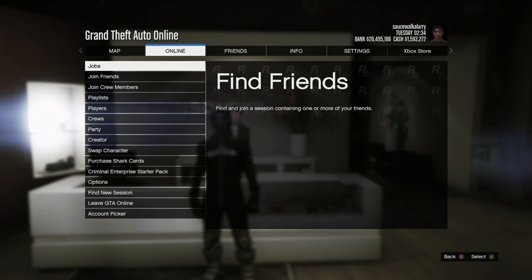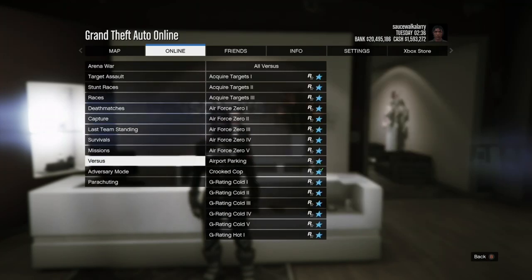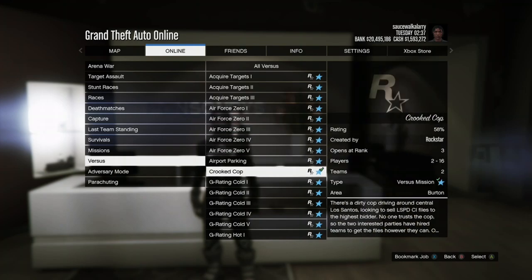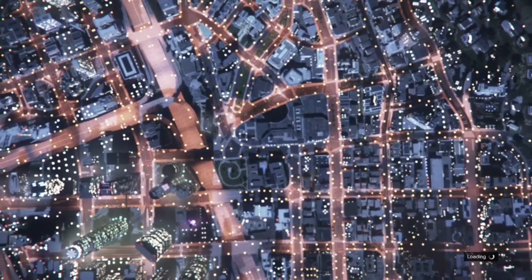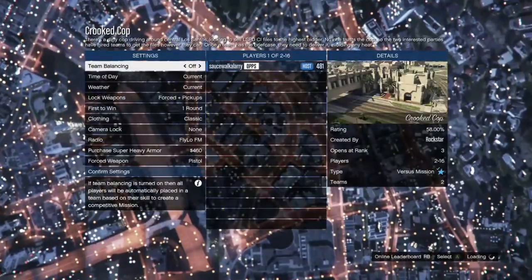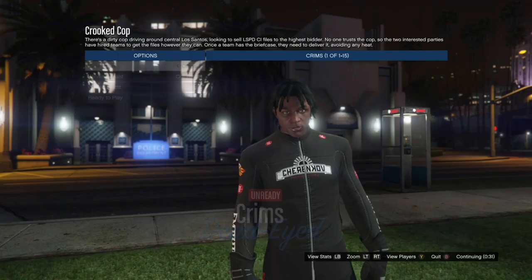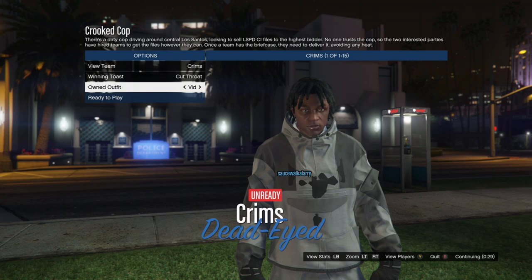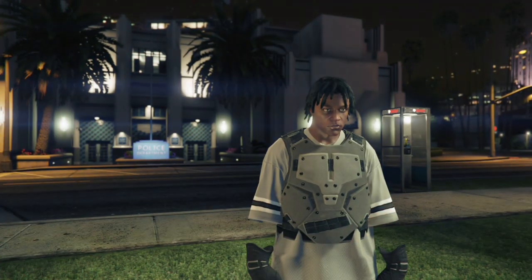Once you've got the Black Biker Suit, back out, hit your pause button, go to Online, go to Jobs, Play Jobs, Rockstar Created, go to Versus, and start the versus job called Crook Cops. When you start Crook Cops and load into settings, put Clothing on Player to On — if you don't, the glitch won't work. Invite either a friend or a random — only one person. Once they join, go to Owned Outfits and hit right on the d-pad three times, and you should have the exact same outfit.